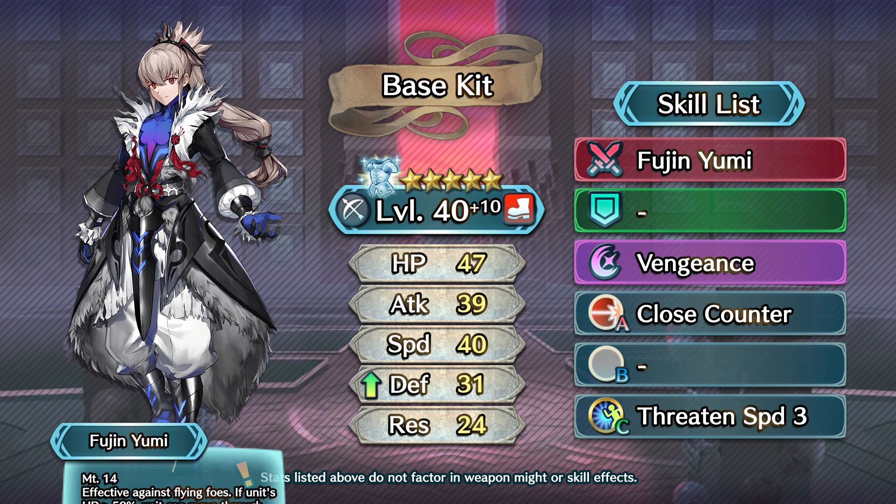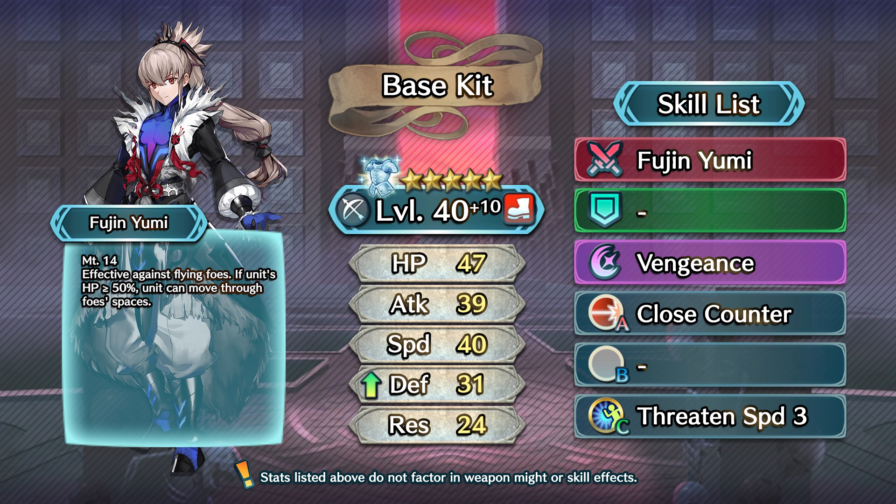That being said, let's take a quick look at his base kit. Takumi's base weapon is the Fujin Yumi, which has 14 might, and like all bows, a natural effectiveness towards flying units. As for its effect, this bow allows Takumi to pass through any foes so long as his HP is greater than or equal to 50%.